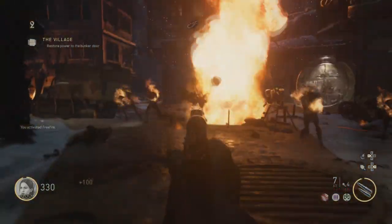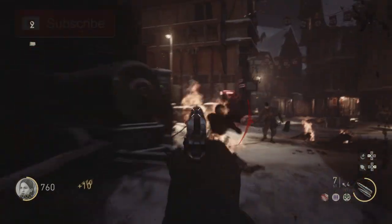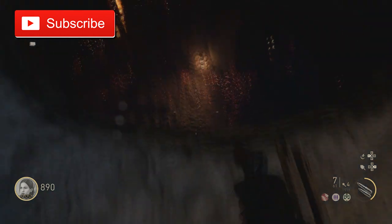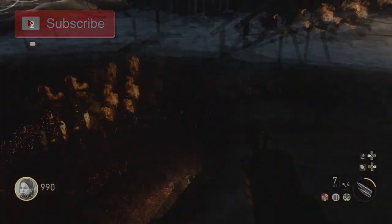Zombies come out — I'm going to kill them. I've got a pistol because I don't have any of the guns. Zombies are dead and now the little barricade is gone. You can jump down there if you want, but you need to turn on the valve down there to get out, so you really don't want to go down there.